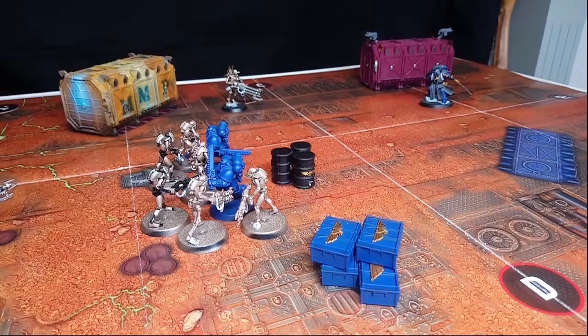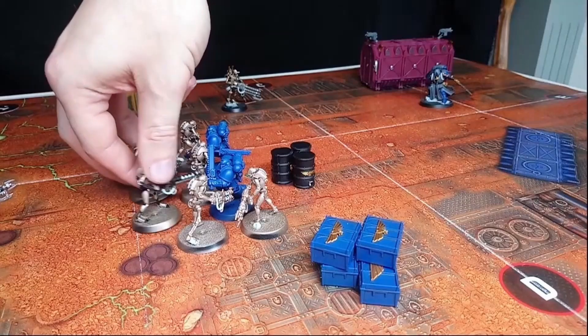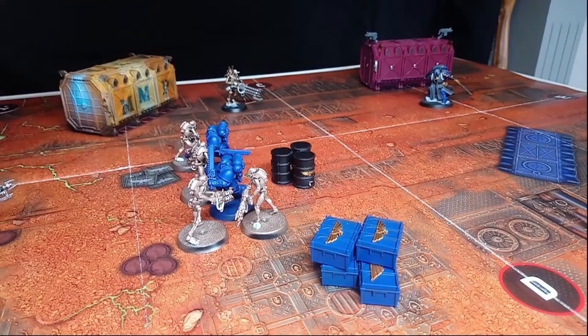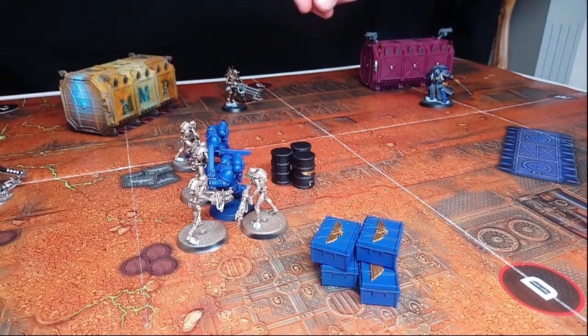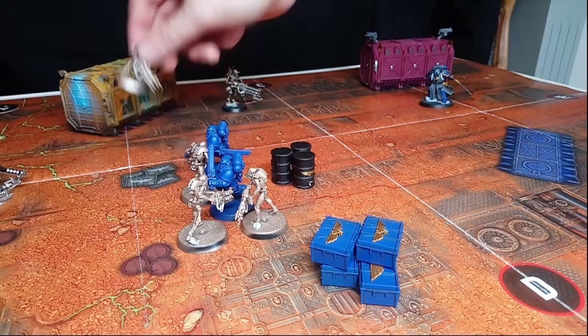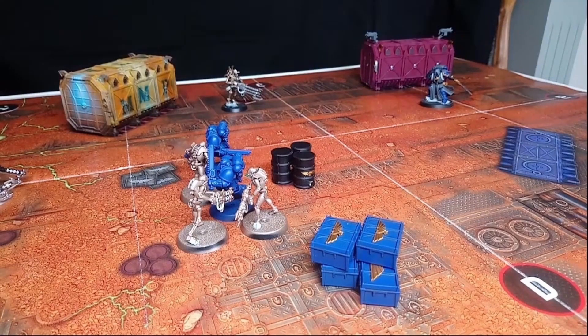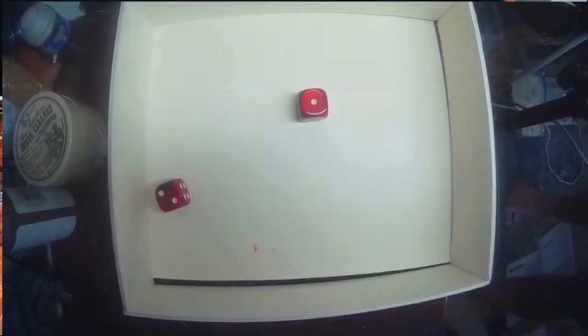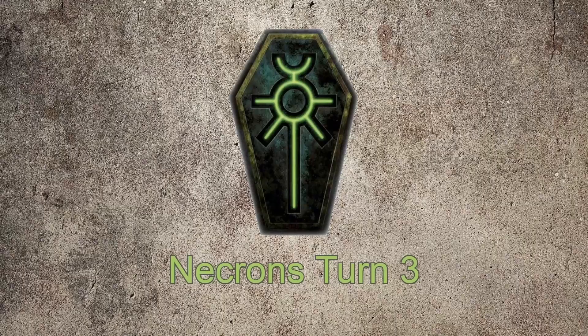Moving into the fight phase: three Necron Warriors are destroyed. We start with the two Flayers as they can move straight in and join the new unit, then remove another Gauss Reaper — so the Gauss Reaper unit is down to three models remaining. They fight back but inflict no wounds, so the Intercessors survive one more round. That is the end of Space Marines turn three and the start of Necron's turn three.